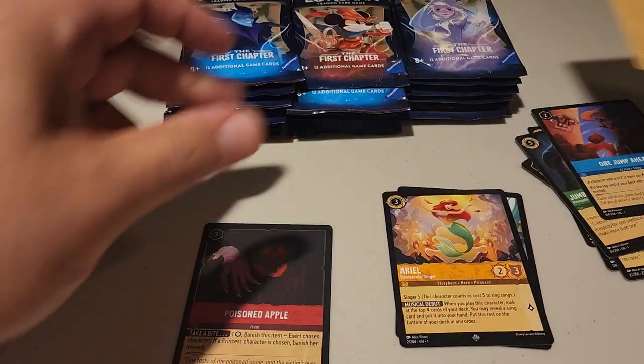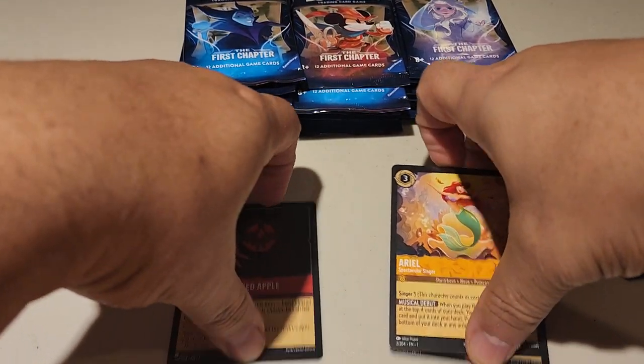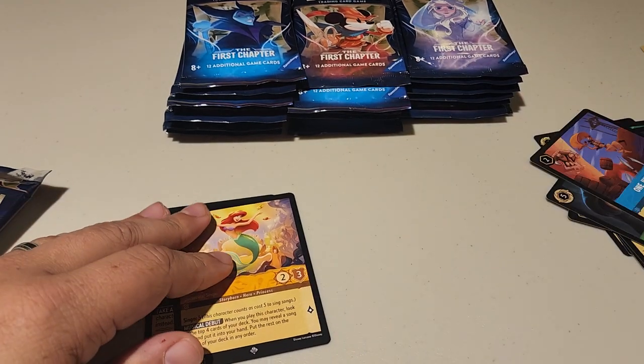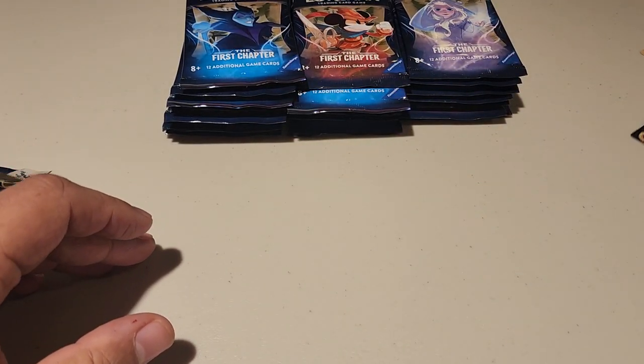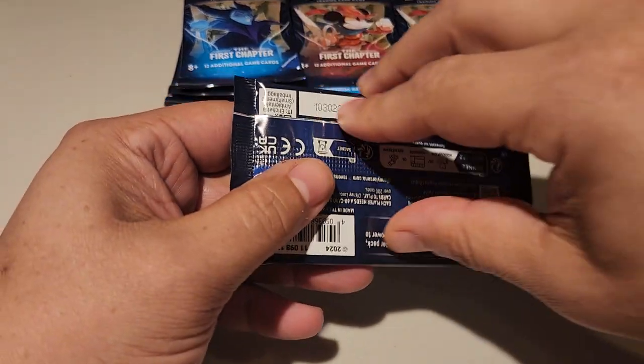And of course you have Ariel. We'll go over that stuff at the end. Put that off to the side — all the commons. Next pack.